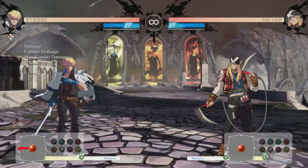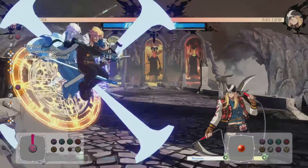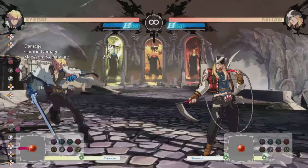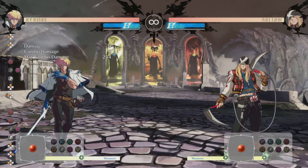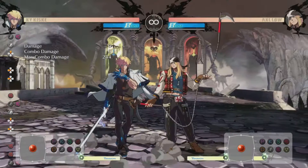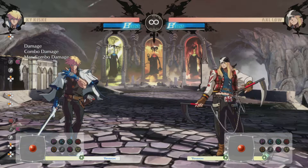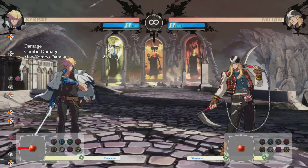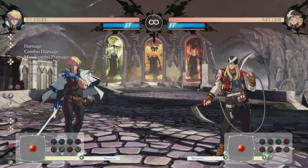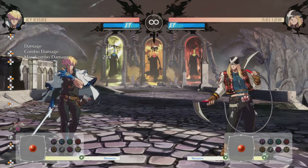Now if I did the same setup but used a blue Roman cancel after the dash — something like this — and then fast cancel it with the heavy slash. Quick side note on fast Roman cancel: you need to input the action before the explosion from the Roman cancel comes out. It's a bit of a hard timing to do right off the bat, but you can practice it. There are lessons in the tutorial or challenge mode that will help you out with that. The actions after the fast Roman cancel are going to carry over the momentum from the dash.